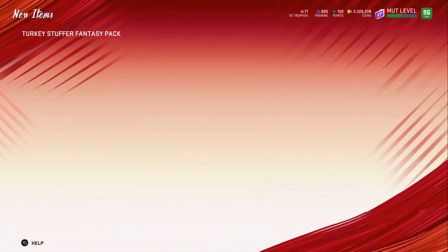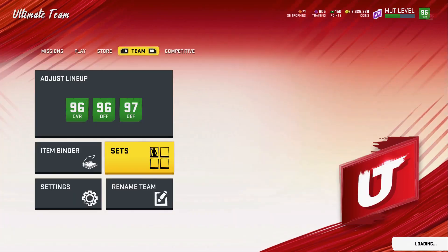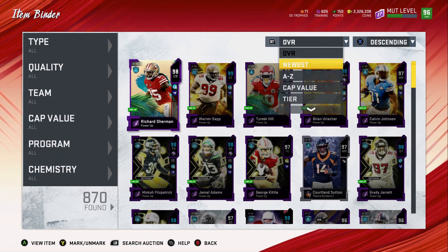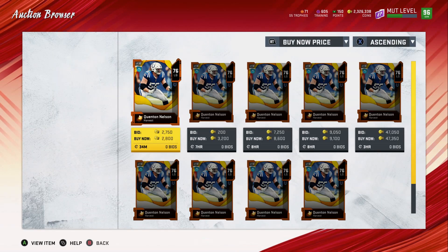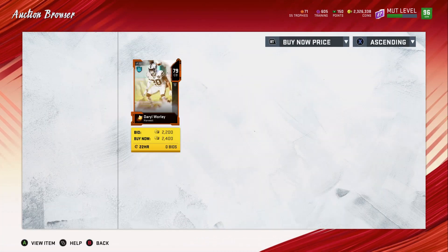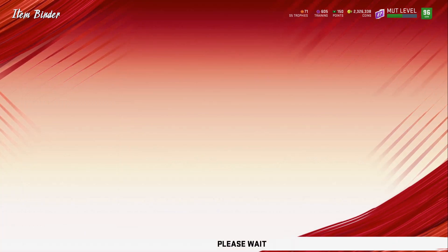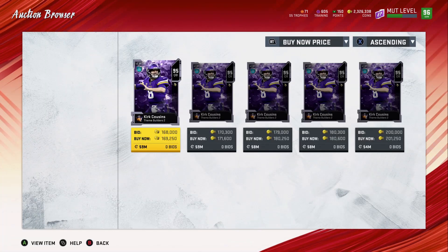When you pull from the 77 to 79 set, if you get a 79 great — sell it. If you get a 77 or 78, don't sell it — put it into the next set. Remember you did the set for about 1,000 to 1,200 coins using your pack trash. Quinn Nelson goes for 2,800 coins — so if you did the card for 1,200 coins and he sells for 2,800, you make about 1,400 coins profit. Also Daryl Worley goes for 2,400, which is why we didn't sell the 79 — you can sell for profit right away. So if you're buying packs and run out of coins, that's what you can do.